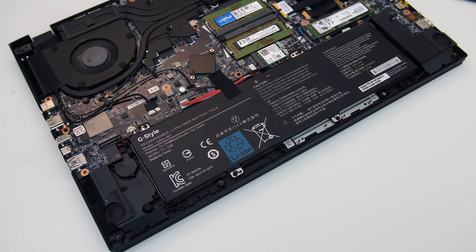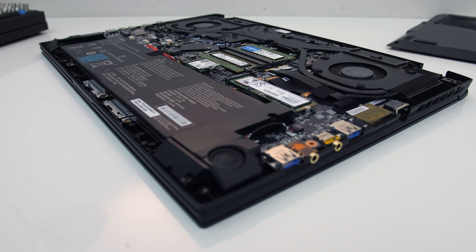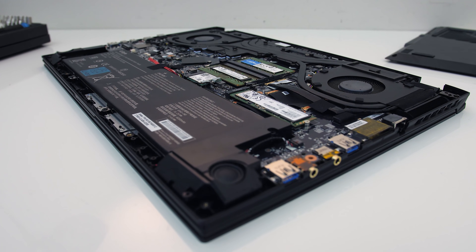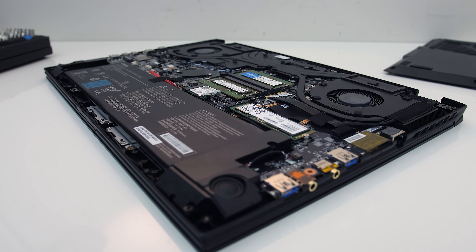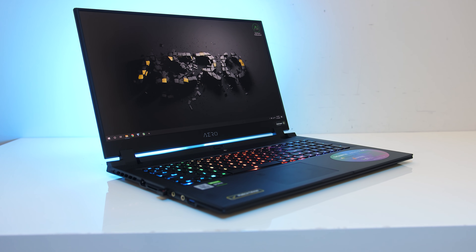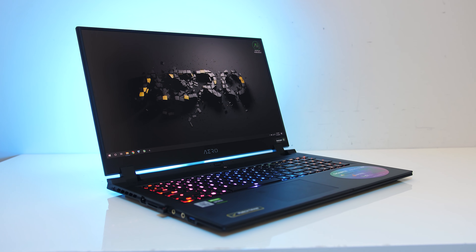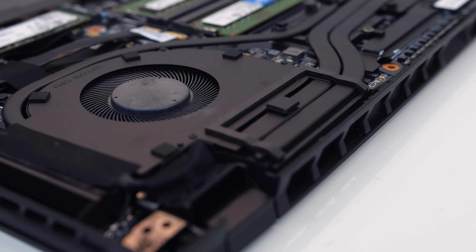Both laptops have the same 94Wh battery, and interestingly the new Super version lasted just a few minutes extra when compared to the older model while gaming, which may be down to some of the efficiency improvements Nvidia mentioned with these new GPUs. All testing here was done with 90 watt power limits, so expect worse performance with 80 watt configurations, or more performance with a higher power limit. Unfortunately power limits aren't advertised with new laptops, so the only way to find out what power limits a laptop runs at is to watch reviews.